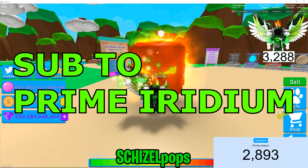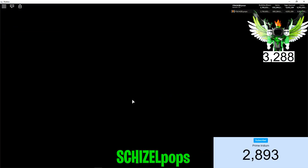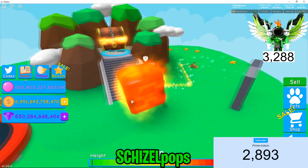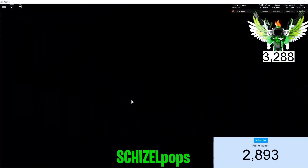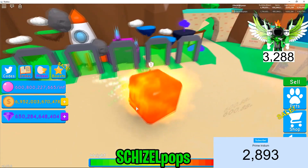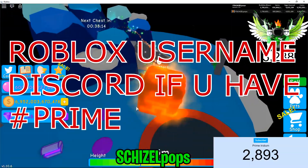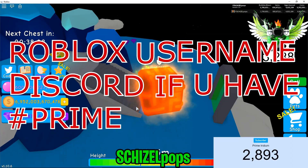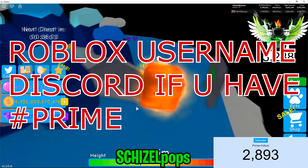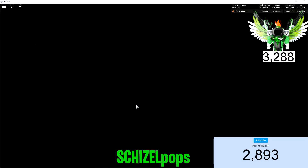I'll roll the same way we normally do. You guys will comment down below — what I need from you is your Roblox username, and if you have Discord please enter that as well. That makes it much easier to contact you, especially if you're already on a friends list, since you don't always see the Roblox notifications. This time you also need to include hashtag Prime — P-R-I-M-E. If you're not subbed to Prime Iridium, please sub to him to get us there faster.